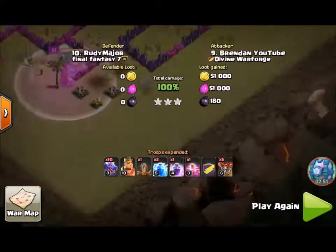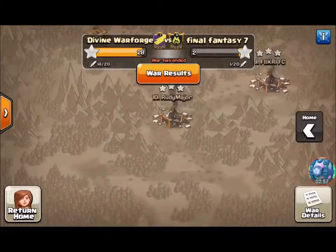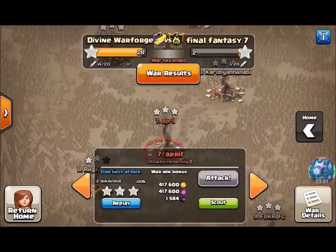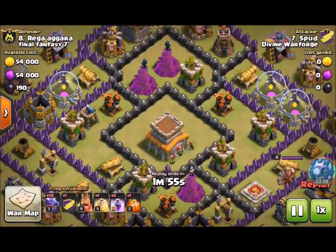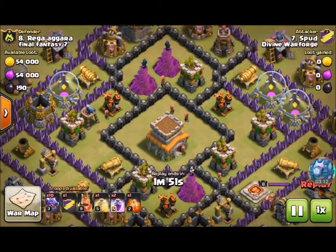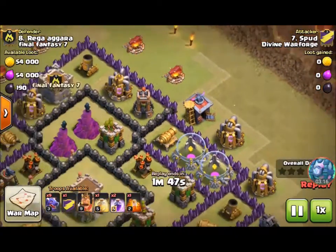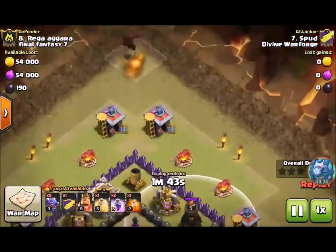I usually save my Barbarian King for last just in case there are a couple buildings that the dragons missed and I'm running out of time. Now I want to show you guys an attack by one of my clan mates named Spud — they said I was allowed to show some replays. This one wasn't a three star but it was still a very good dragon attack.